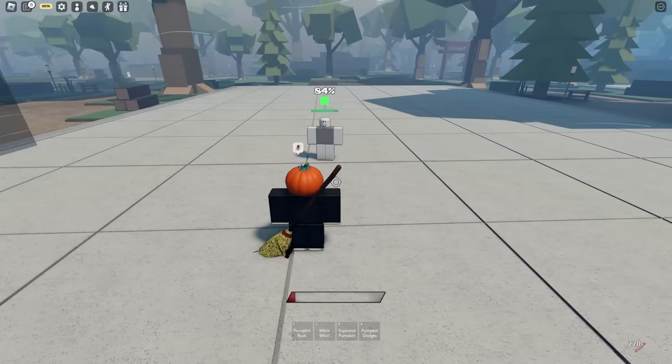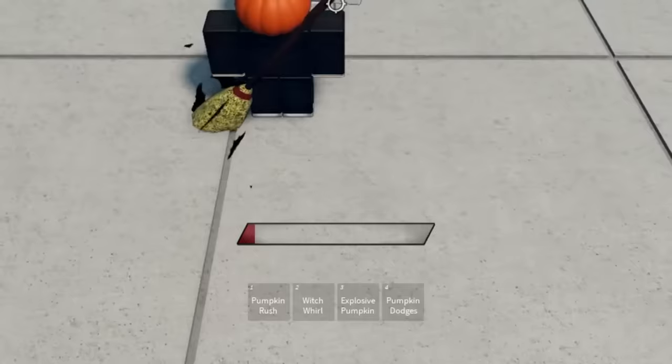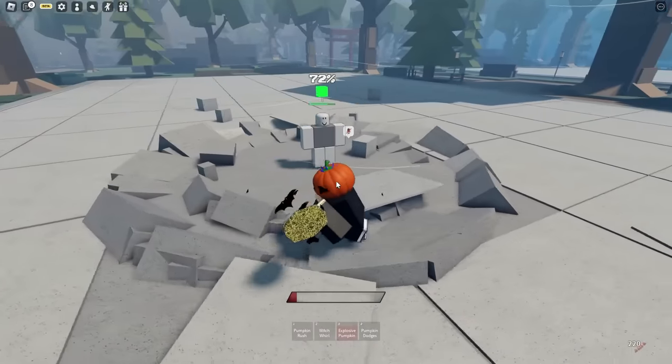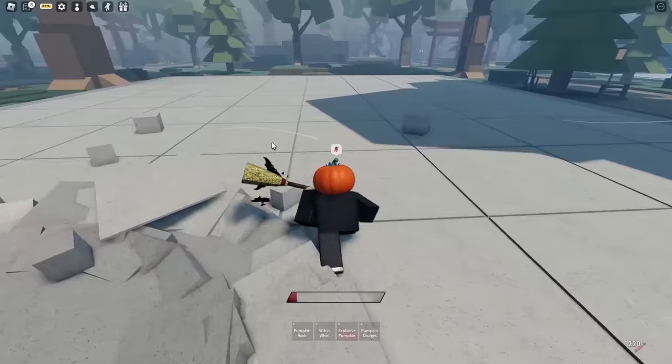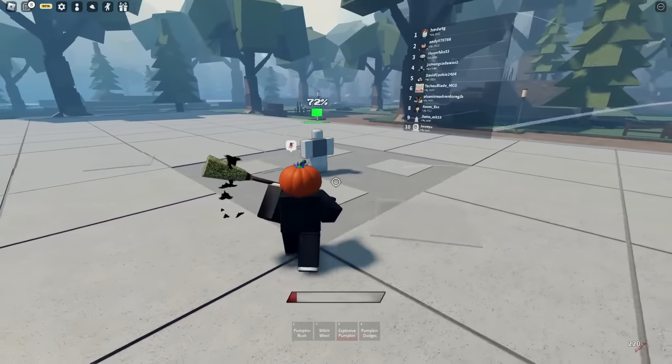So we have two new skills, and we're not getting an ultimate from what I know. The first one is called Explosive Pumpkin. If I hit three and do this — boom — I get a big explosion. I like that. It's an area of effect so I could hit a couple people in a radius, and I don't need to stand too close to them.